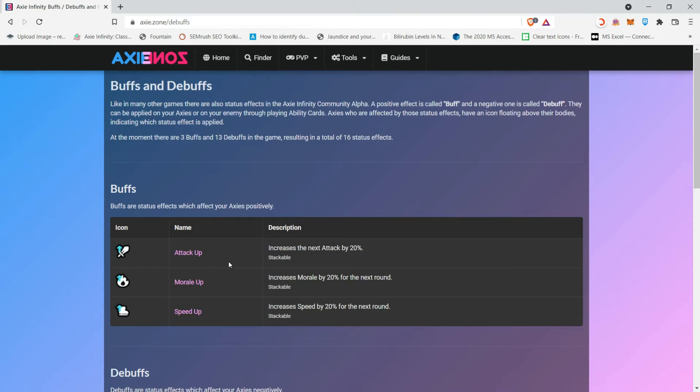I just want to clear that out, because in Morale Up's case and Speed Up's case, these buffs retain for the current round or until the next round. But in Attack Up's case, it is consumed the moment you perform an attack — unlike Morale Up and Speed Up, which remain until the next round even if you attack or defend.